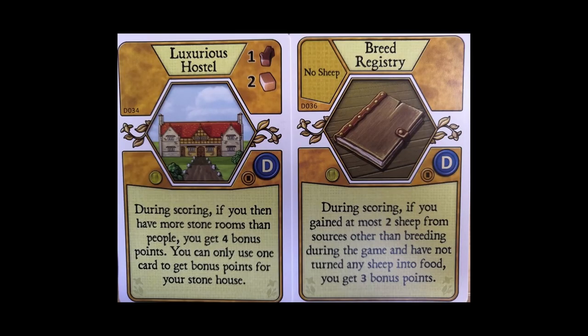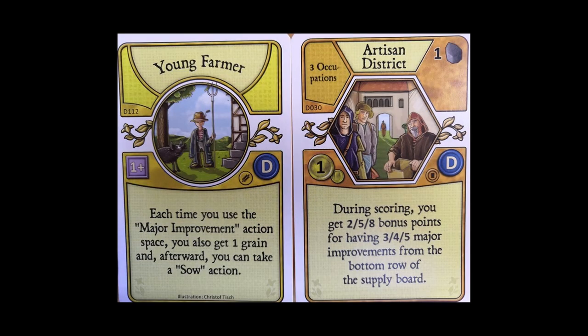First up we have some nice bonus point minor improvements. The Breed Registry gives you three bonus points for just having some sheep — quite easy three points. Luxurious Hostel gives you four bonus points if you're building extra stone rooms, which is potentially very lucrative. And talking about lucrative, the Artisan District — look at that — eight bonus points on a minor improvement, though it's going to be quite hard to build all of those major improvements.